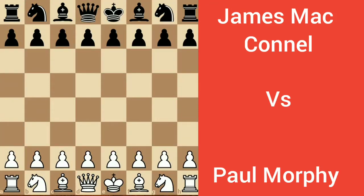Hello YouTube Chess Lovers. Welcome to my YouTube Chess Channel Chess Extreme. Today I am going to show you a brilliant attacking game of Paul Morphy. In this game his opponent was James McConnell. Morphy was playing with white pieces and McConnell was playing with black pieces. Let us begin the game.